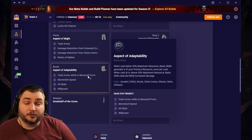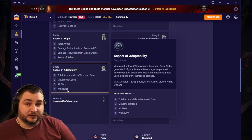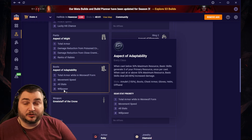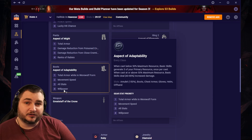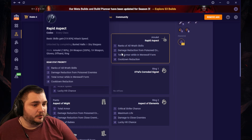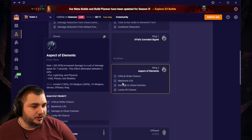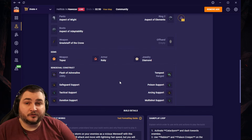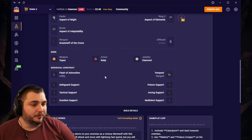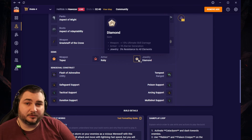For our Boots, we're going with Total Armor in Werewolf Form, Movement Speed, All Stats, and Willpower. If you end up not hitting max resistances, you can replace the Willpower stat with a Resistance stat, and then go for individual resistance gems in each of the accessories. For our Amulet, we've got Ranks of All Wrath Skills, Damage Reduction from Poisoned Enemies, Total Armor while in Werewolf Form, and Cooldown Reduction. For our Rings, we're going with Critical Strike Chance, Maximum Life, Damage to Close Enemies, and Lucky Hit Chance. For our Gems, we're going to go with Topaz on the Weapon, Ruby on the Armor, and Diamonds on the Jewelry. As always, you can go with individual resistance types if you need to.